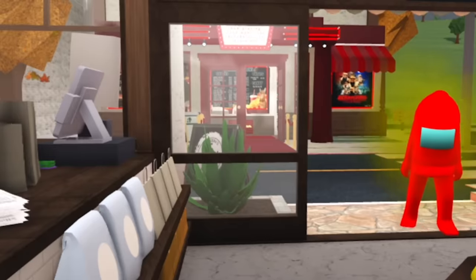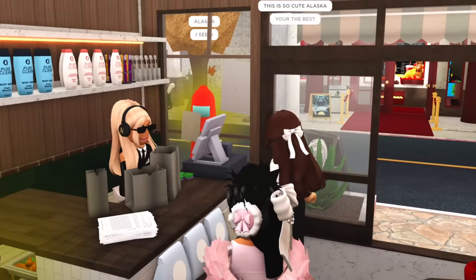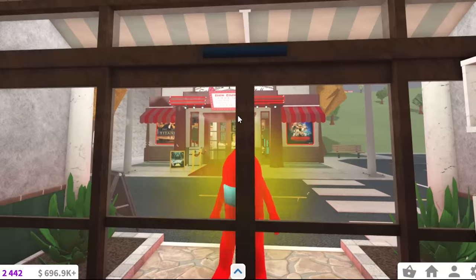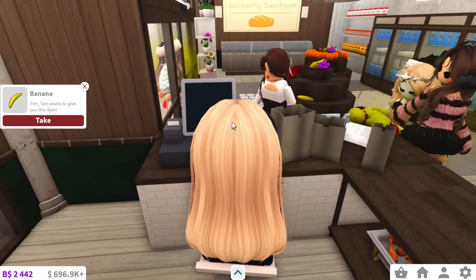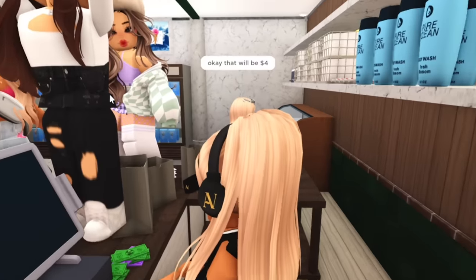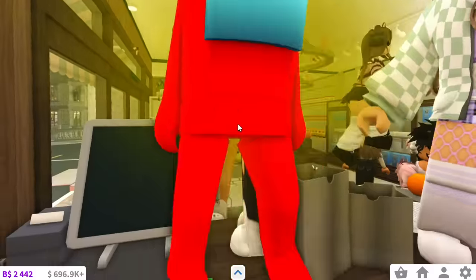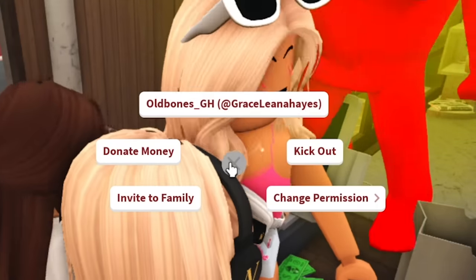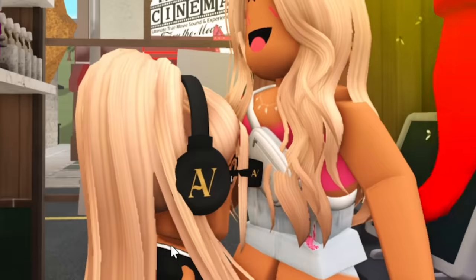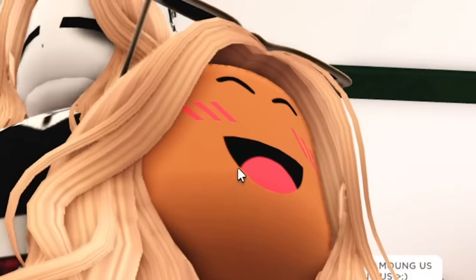Also, this person's avatar - what is that? Is that an Among Us character? Absolutely not. Open up, the door's open, you fool. Red, what are you doing? Girl, that is a lot of fruit - okay, that will be $4. Can you please get off the counter? Red, you're looking kind of sus. I cannot believe I just said that joke. Listen, what's your name? There's this thing called a personal space bubble - you are currently inside of my personal space bubble. I can see your nose hairs from up here.